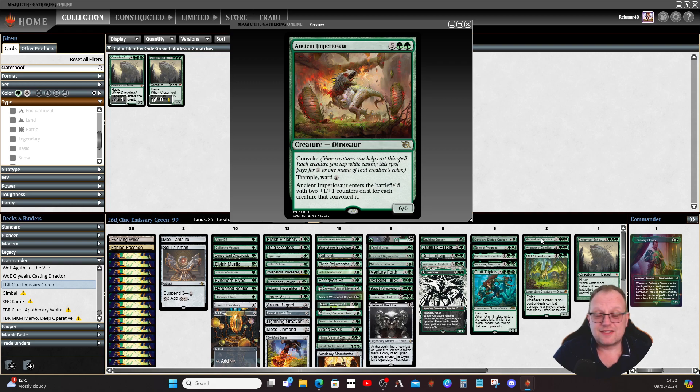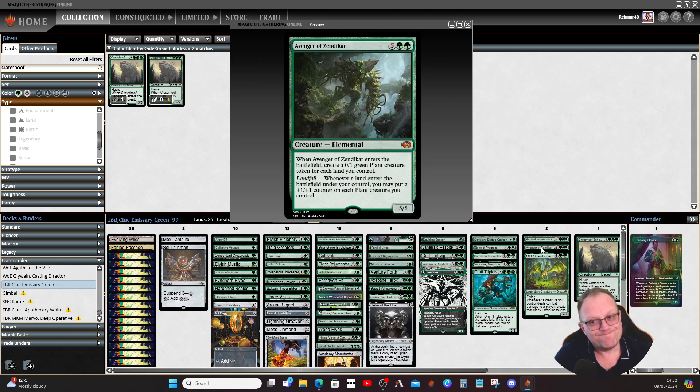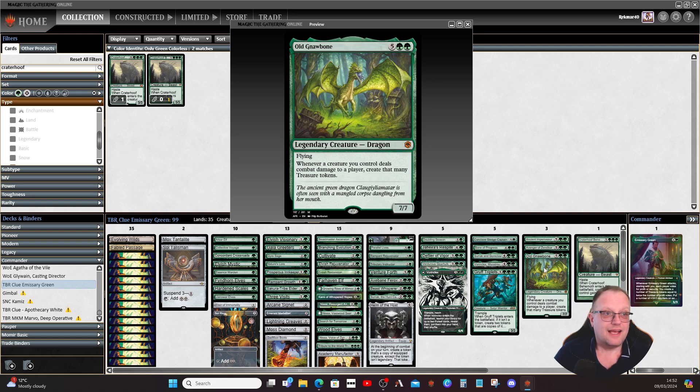Ancient Empyrosaur is a convoke creature — we'll try to convoke it a lot. It has trample, ward, and gets plus two/plus two for each creature that convoked it, which is pretty good. With all the land ramp going on, Avenger of Zendikar is a bit of a no-brainer. Old Gnawbone is here because I wanted a green dragon in the deck and it gives treasure tokens when it connects.